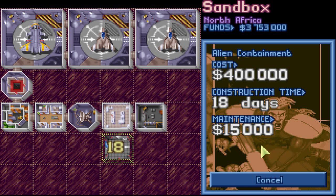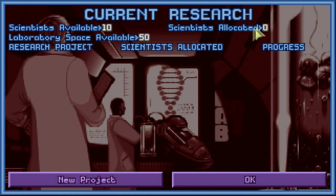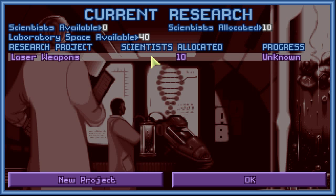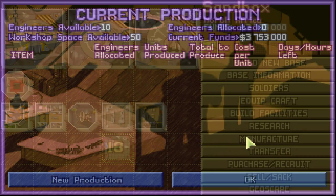Next up we have Research. It shows how many scientists are available and how many are allocated to a research project. There's nothing on here yet, but we're going to begin a project. Click New Project, select Laser Weapons, click Start Project, and increase scientists to 10. We really need laser weapons. The progress is currently unknown — it'll eventually update to poor, average, or good.